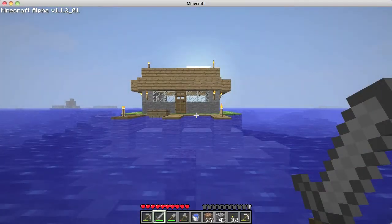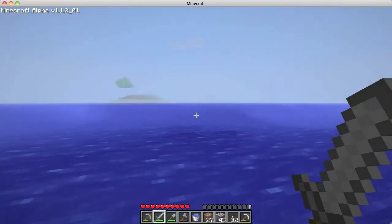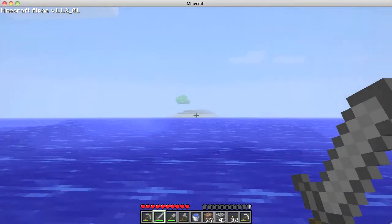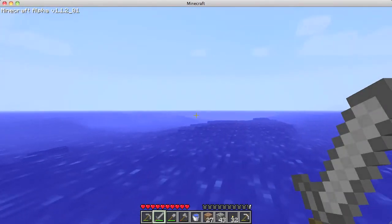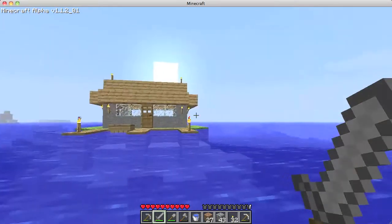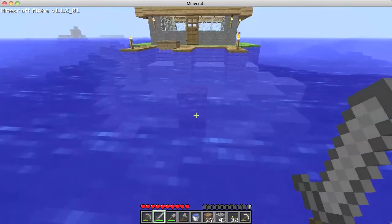Just going to test this out real quick. This is my world — just turning around. That's where I spawned, over in that general direction. I don't have the render distance set to far right now, it's just on normal. Notice what you can see — not a whole lot. There's a sandbar out there, a small chunk, and some small stuff in the distance, but there's really not much.